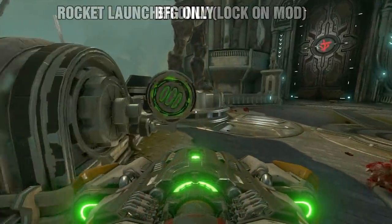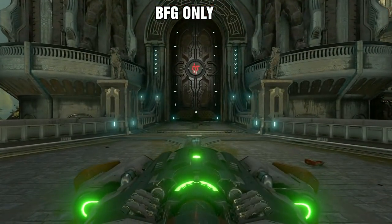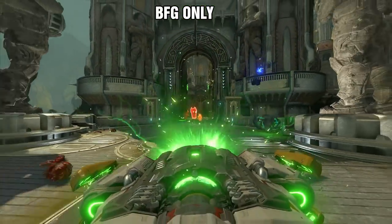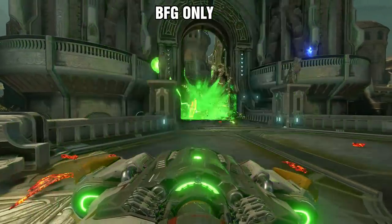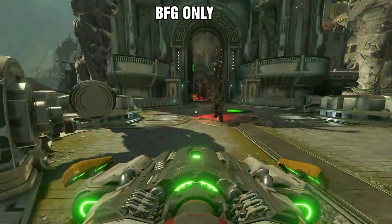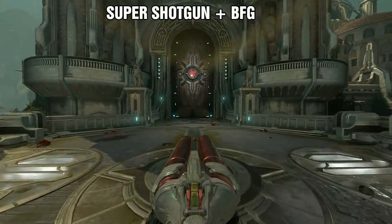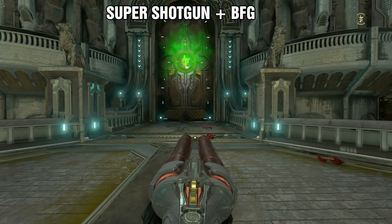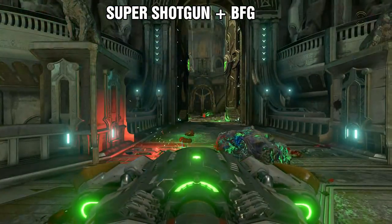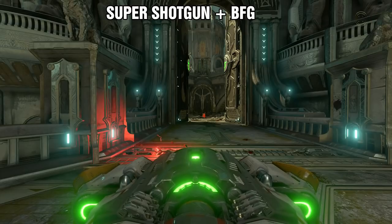We also have the BFG. It's been very effective against other bosses, but will it work on the marauder? It's very rare that the BFG will do its full damage — the marauder just puts up his shield, so using the BFG in this manner is putting a lot of ammunition at risk. Let's try stunning the marauder with the super shotgun first, then hitting him with the BFG. He is stunned long enough for the BFG to charge up and still hit him, and after testing it many times it's been very consistent.